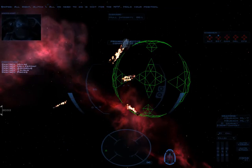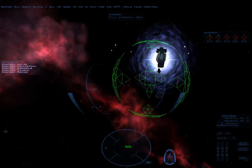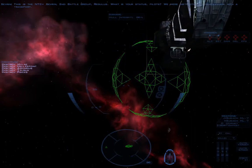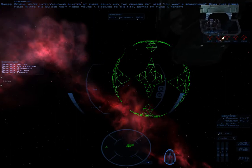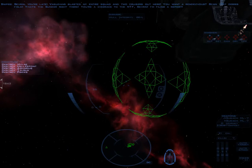Alpha-1, all we need to do is wait for the NTF. Hold your position. Snipes is about to prove he's a master of bullshit. This is the NTCV Severin, 2nd Battle Group Regulus — what's your status, pilots? We were instructed to rendezvous with a transport. Severin, you're late. The students blasted my entire squad and two cruisers out here. You want a rendezvous? Scan that debris field — that's the Sunder right there. You're a disgrace to the NTF, Severin. I'm filing a report!